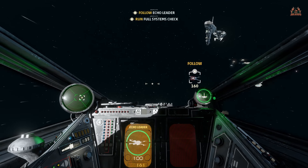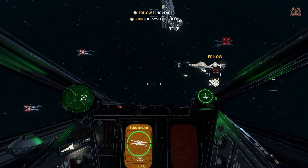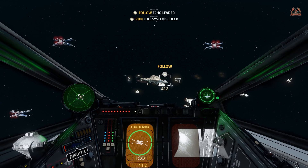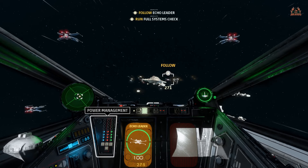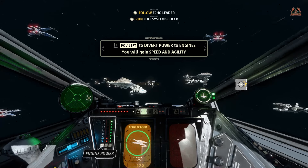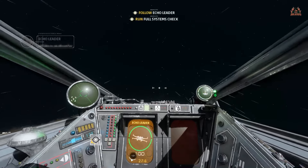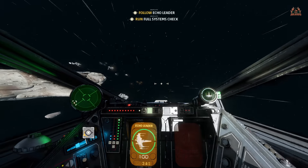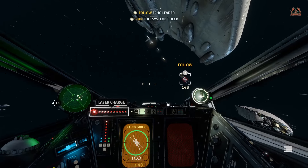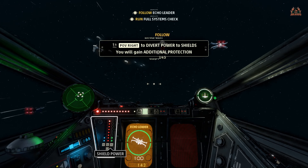We're running a system check — powering up the engines, powering down the engines, looking at the shields. Getting to grips with the X-wing, the T-65. Obviously the difference here is it's got shields, so you're going to worry about power management across engines, lasers, and shields. The shields are going to stop you from meeting the big old body in the sky. All while flying around following Echo Leader and trying not to crash into the rebel fleet.